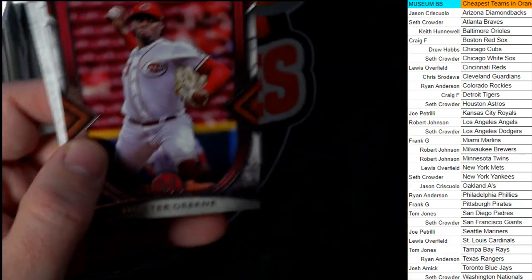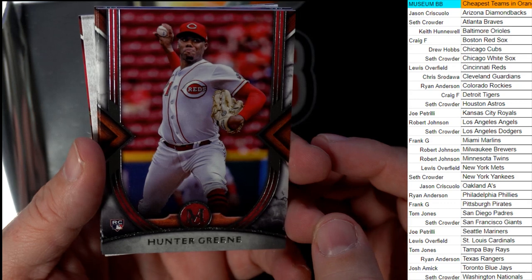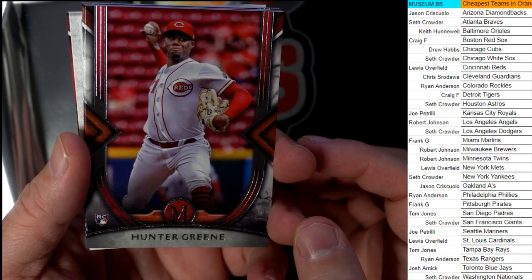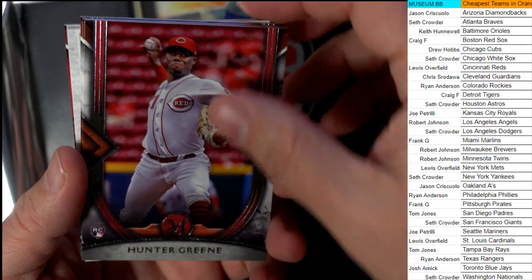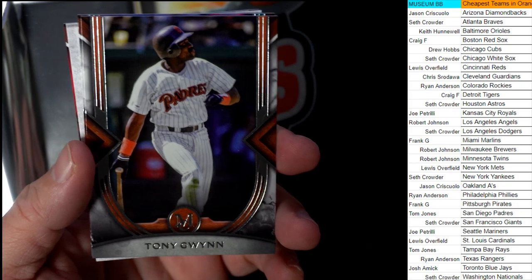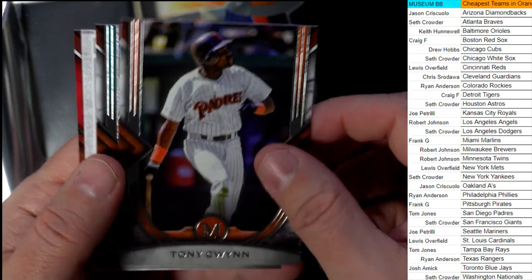Tim Anderson — those were the last three in that pack. Next up, we got a Cincinnati Reds Hunter Greene rookie card. We're magnets for Hunter Greene stuff. Cincinnati Reds — that's going out to Lewis. Then Tony Gwynn, San Diego Padres — love Tony Gwynn, man. TJ, that one's coming out to you.